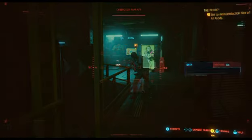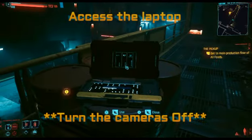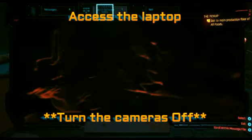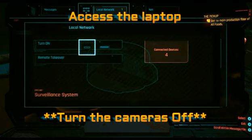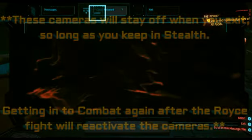This guy is pretty much always standing up here but he won't bother you right now. You can come over to this laptop on the barrels, switch it on, hack into the local network and turn off all the cameras in this room. So long as you continue to sneak on your way back out, they will stay off.